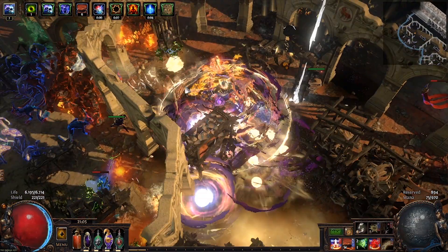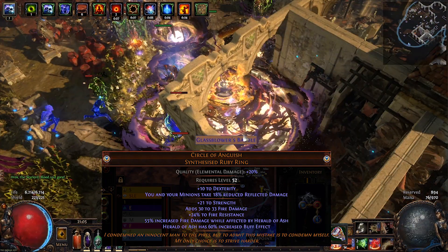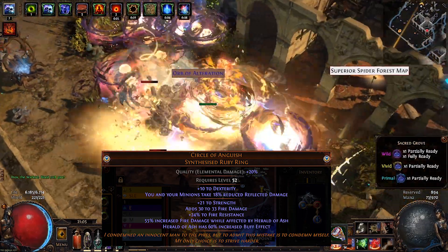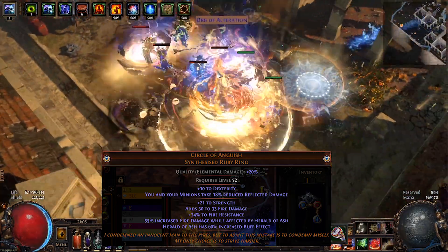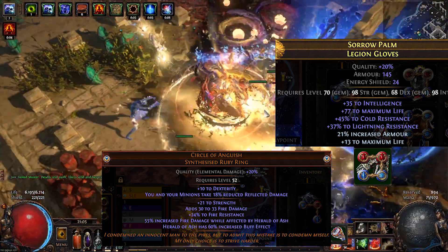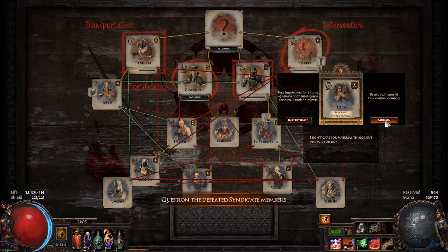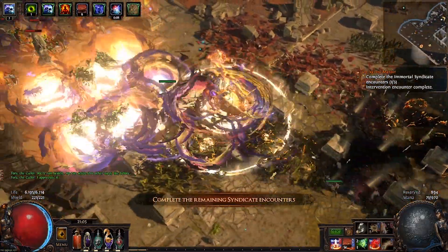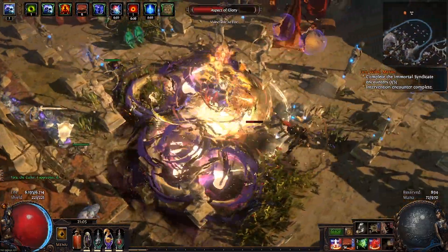Or you can be stubborn like me and spend 8 Exalted Orbs per ring on two Circles of Anguish, which give increased fire damage and Herald of Ash buff effect for even more DPS. They also synergize insanely well with the explodey chest for buttery smooth clear, but they give nothing else the build really needs. So you'll need rare gloves with cold and lightning resistance to compensate. Seriously, if you want to cut budget from this build, get rid of these two rings first, then the fortify Mjolnir. That makes the build over 20 Exalted Orbs cheaper, and it works perfectly fine without them.